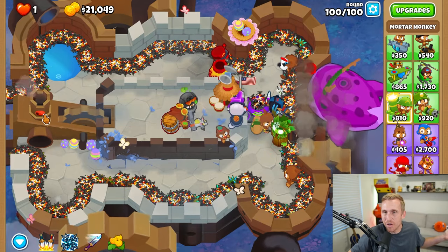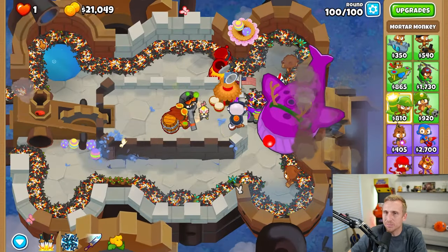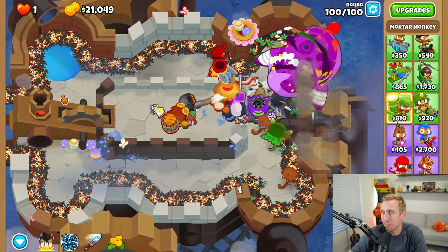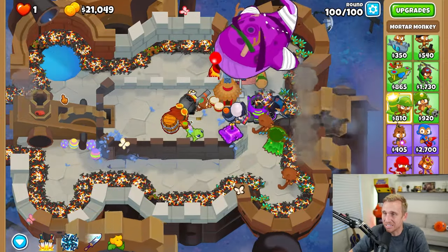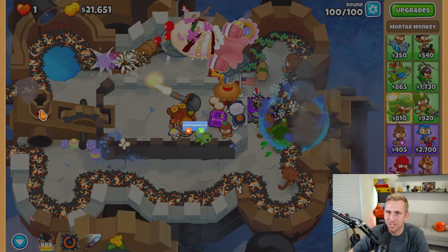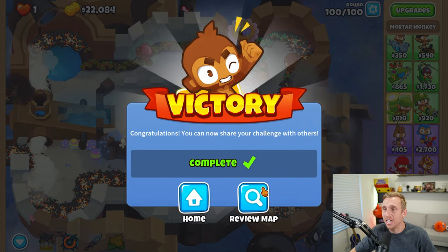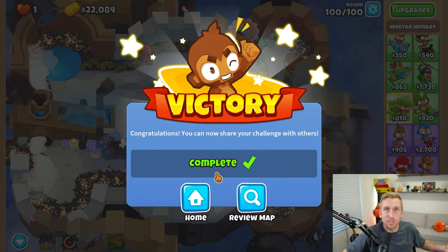Round 99 is probably going to be a little tough, but I could honestly just use Carpet of Spikes and call it a day. I'm not kidding — I had a lot of trouble with this. Then I found this at the very last second: for $5,500 it makes a pressure valve that shoots stuff out, and I'm pretty sure it kind of stops things from going that direction. I want to see if it does, but I don't think we're going to make it that far. But we finally beat it!